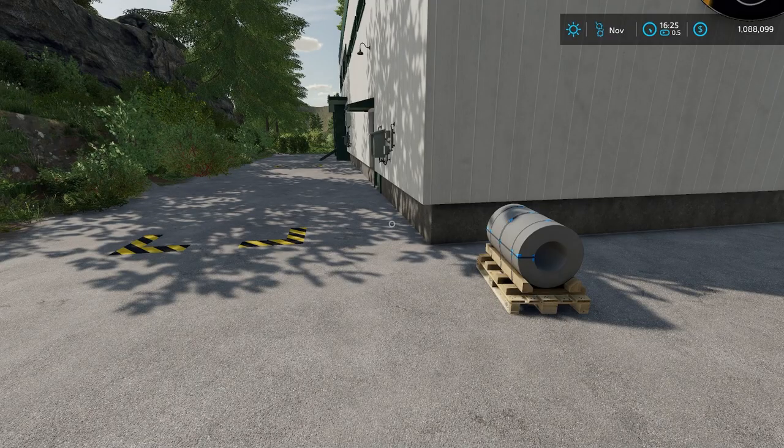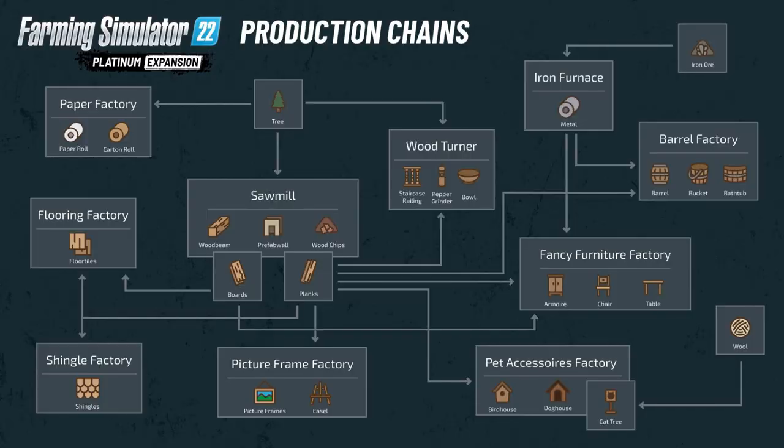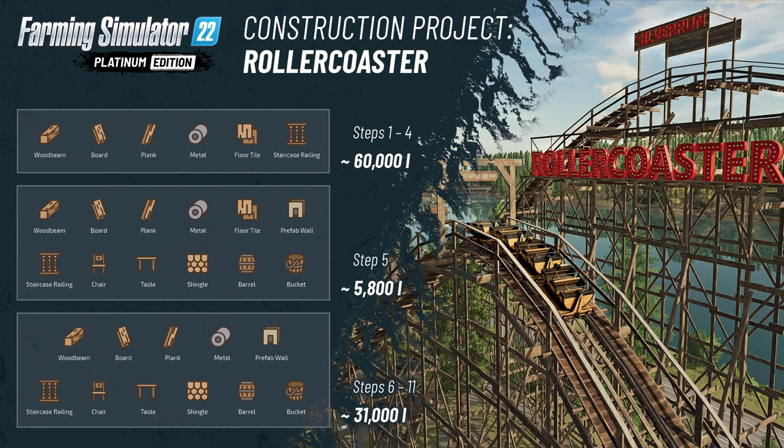The other thing you can do is use metal to make other materials. On screen now is the new production chains for the FS22 Platinum Expansion. Iron ore goes into the furnace, then you can use that metal to make barrels, buckets, or bathtubs at the barrel factory, or armoires at the fancy furniture factory — I believe it's just the armoire that needs metal, not the chairs or tables. It really adds an extra layer to what you can do in the game.